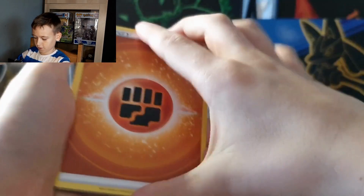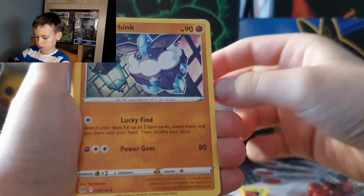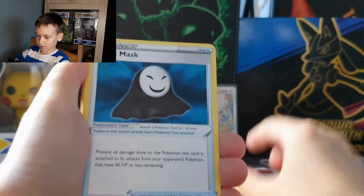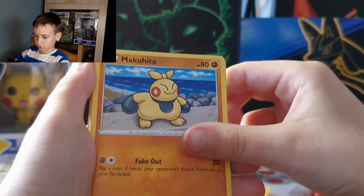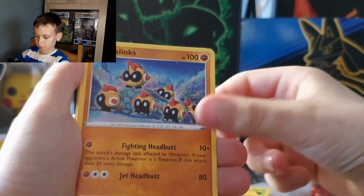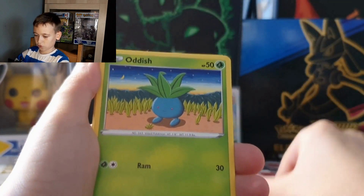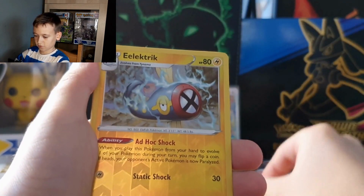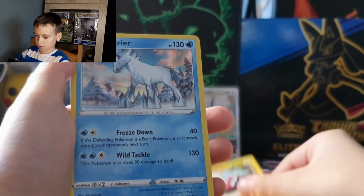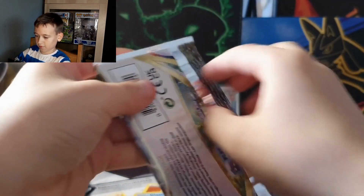On to our second last pack: we got Energy, Icy Snow, Carbink, Panic Mask, Maractus, Buneary, Four Wiccans, Poliwag, Oddish, Electric, Versalo Reverse Holo. And we got a Num Rare!